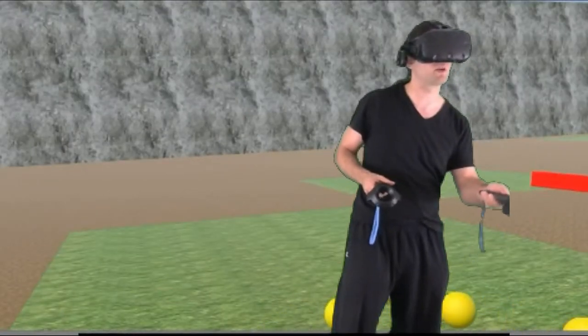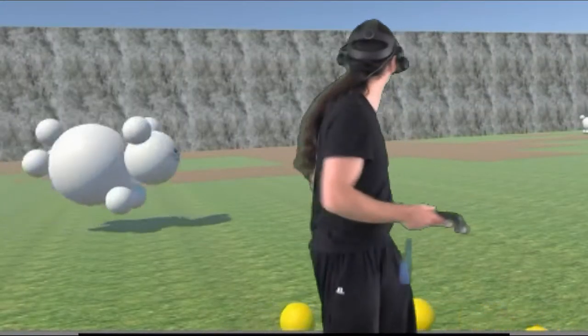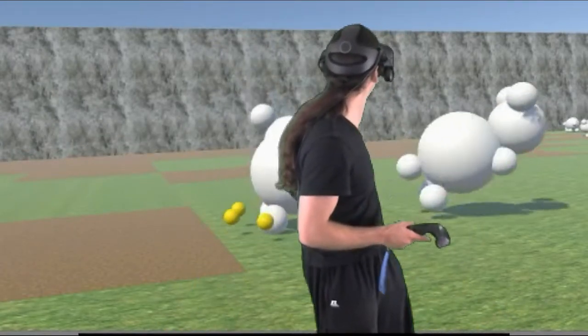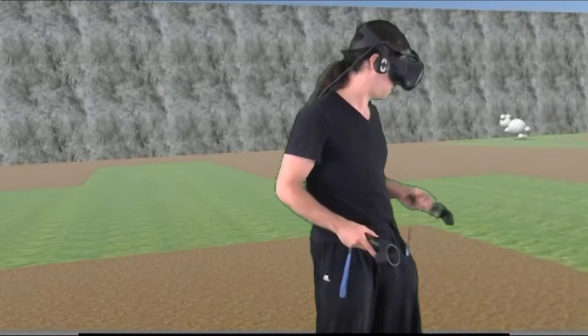If I'm in the middle of a teleport and going a really long distance, and I just want to move immediately before I get there, I can press the trigger and I just stop wherever I am currently.